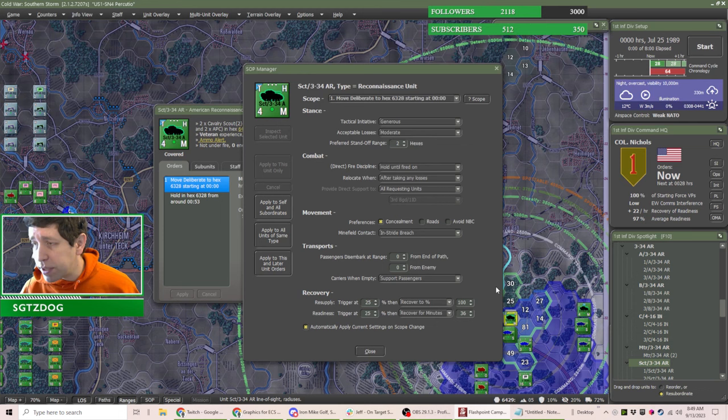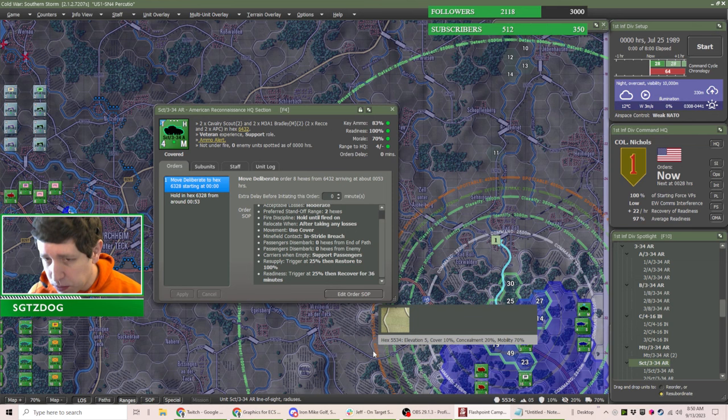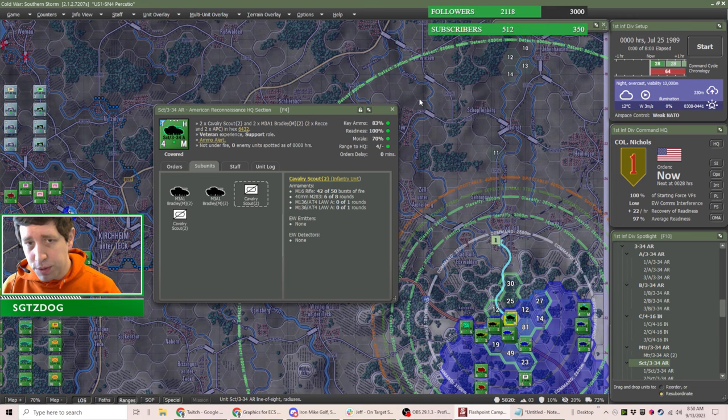During that inversion window you might as well keep them hidden behind the building or bush. As far as implementing that in-game: when it gets to three in the morning you'll change the carriers from 'when empty, supports passengers' to 'hide nearby' — they'll go hide and the couple of dismounts out of each Bradley will continue doing their spotting work. The dismounts have a profile size of one, so they're really hard to spot, especially in prepared positions they'll hopefully have had some time to get into.